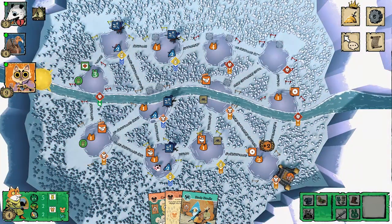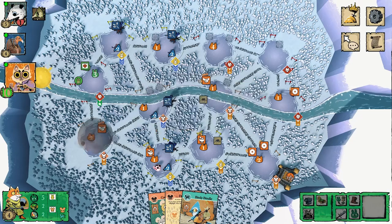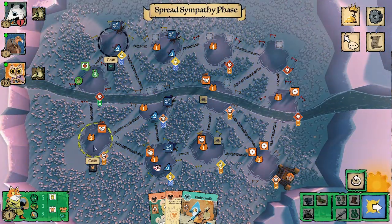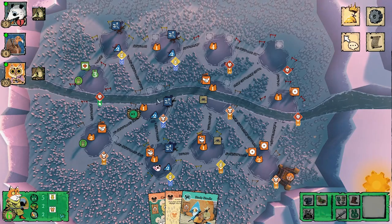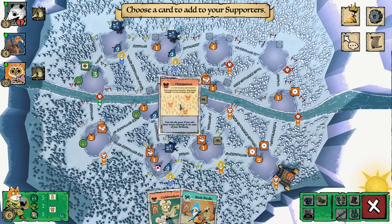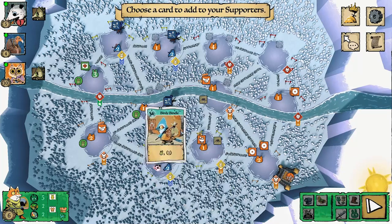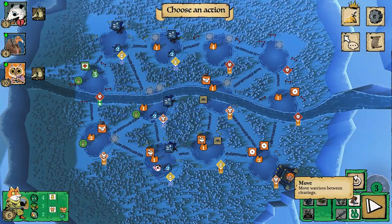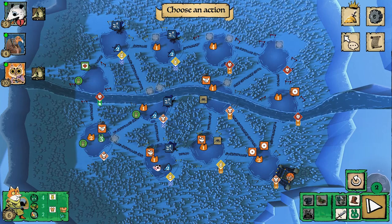Now it's my turn. I really want to get over to that mouse clearing — that's still my goal. I'm considering training for extra actions and I do end up training. I needed three officers: my plan was to get to that mouse clearing and send all three of my warriors down there.